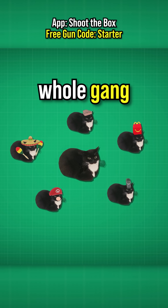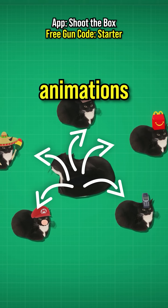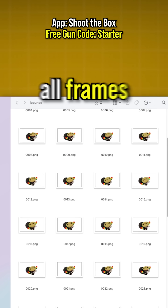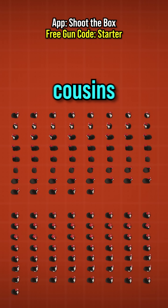With the whole gang summoned, I wanted them to spin around Maxwell, but there were missing animations. So maybe I spent a ridiculous amount of time creating and animating them in Blender together with the help of a friend, exporting all frames separately and turning them into spritesheets for all five cousins.